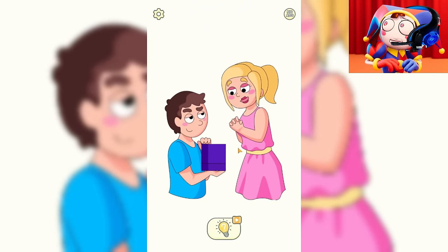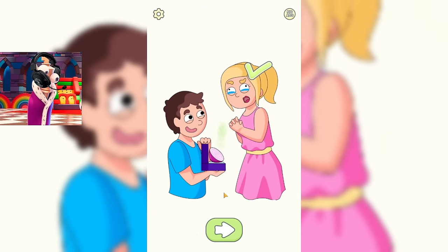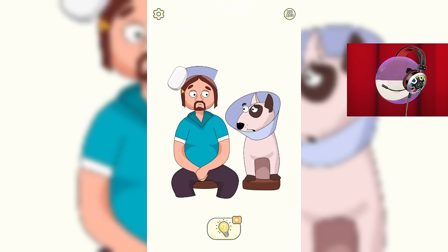Oh, here a guy wants to propose to his girlfriend. Let's look at the ring he will offer her. It seems to me that this is not the ring she wanted at all. But now she will definitely cry. But this time, not because of happiness. I definitely think this guy doesn't need a cone around his neck. Let's delete it. How did he even think about putting this cone on his neck? After all, it is needed so that the animal does not scratch itself.